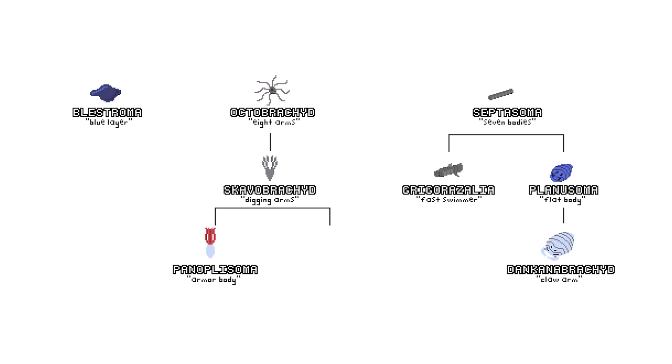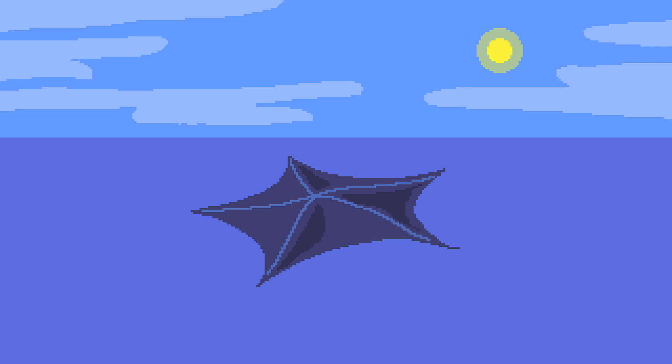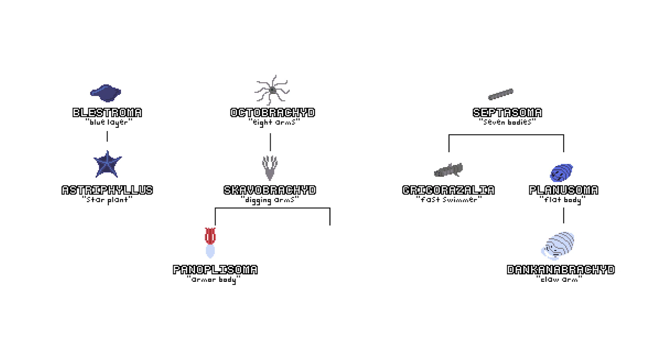We've covered several animal evolutions, but Blastroma is likely to evolve as well. It may continue to float along the ocean surface to absorb the most sunlight, and its appearance may shift from algae to more like a lily pad. Instead of roots, it may form flotation sacs on the underside, allowing it to float with ease. The air sacs may be surrounded by dense fibers to prevent accidental popping and may be where most nutrients are stored, as the dense fibers will make them difficult to digest. Blastroma reproduces by spreading its gametes into the ocean, and it will continue to do so in this new plant-like form. We will name it Astrophilus, or star plant.